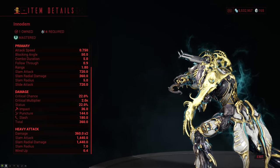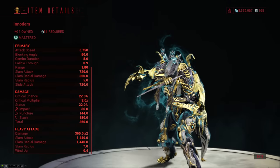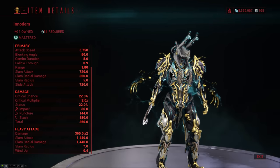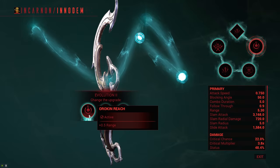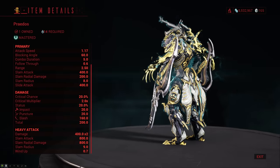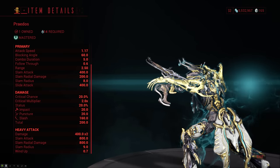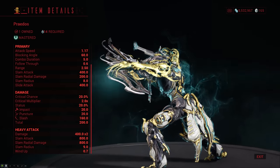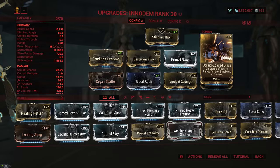Enter the InnoDem, which with its measly 1.8 meters of base range may not seem like a good pick — it is a little stabby dagger at the end of the day. However, one of its evolutions allows it to have 0.5 meters of extra base range. But it's still not quite as good as the other incarnate weapon, the Praedos, which has 2.5 meters of base range. So why not use the Praedos instead? It's all about the incarnate mode. On the Praedos, the incarnate mode gives you an extra 2 meters of range, whereas on the InnoDem it gives you an extra 3 meters. So with everything stacked — Primed Reach for 3 meters, Spring-Loaded Blade for 2 meters, 3 meters from the incarnate mode, and 0.5 meters from the evolution — the InnoDem can reach up to 9.8 meters.